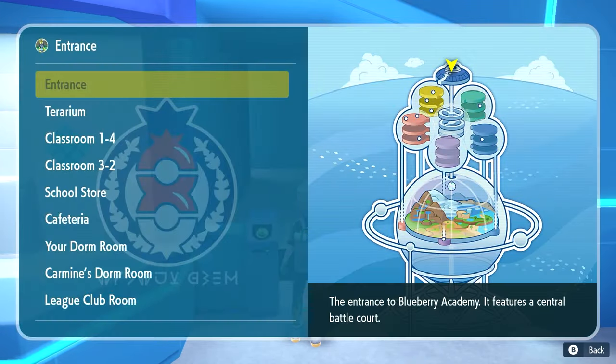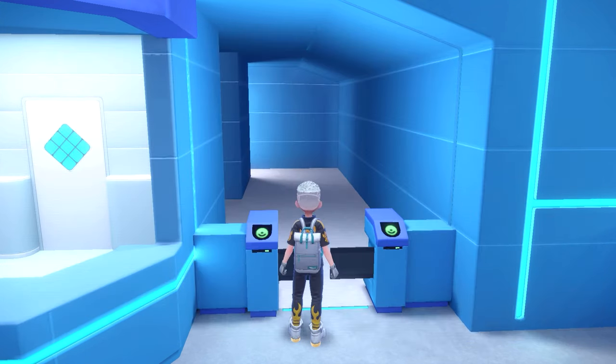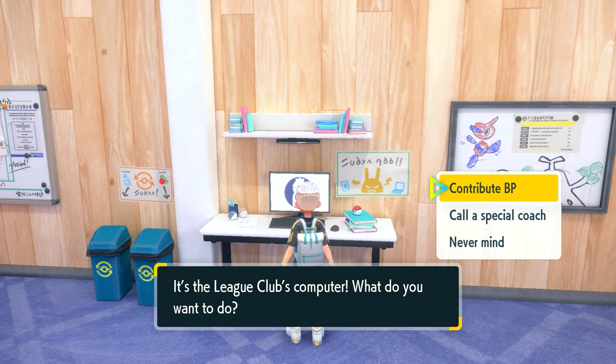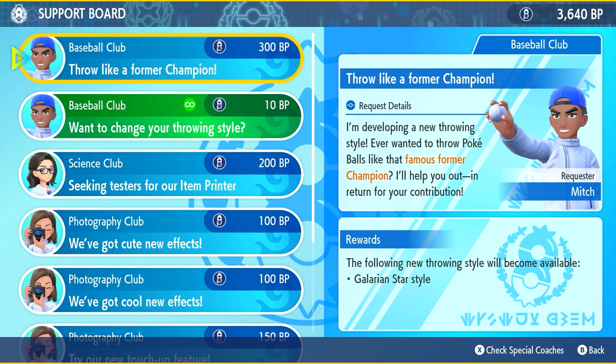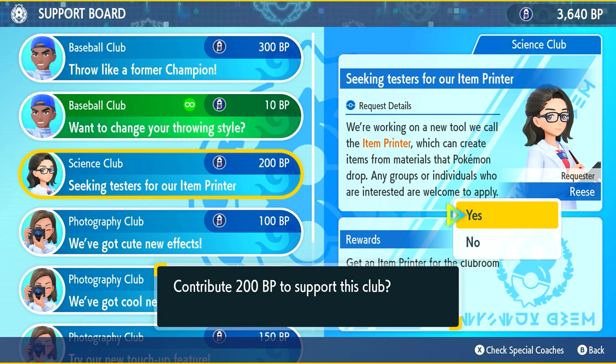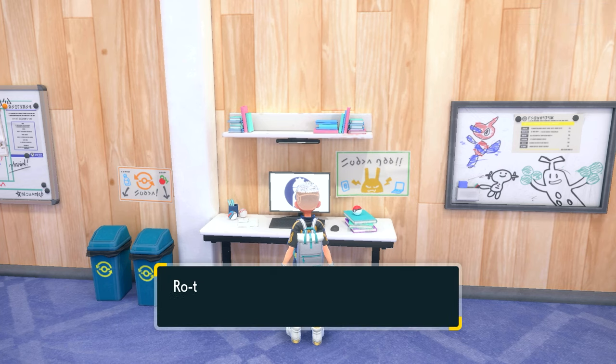In order to do this you need to go to the League Club room at Blueberry Academy, so make your way there. You're then going to interact with the League Club's computer, click 'Contribute BP', and look for the Science Club seeking testers for our item printer for 200 BP. Go ahead and purchase this.